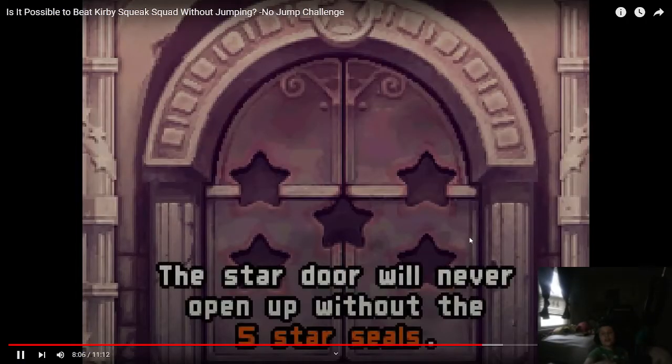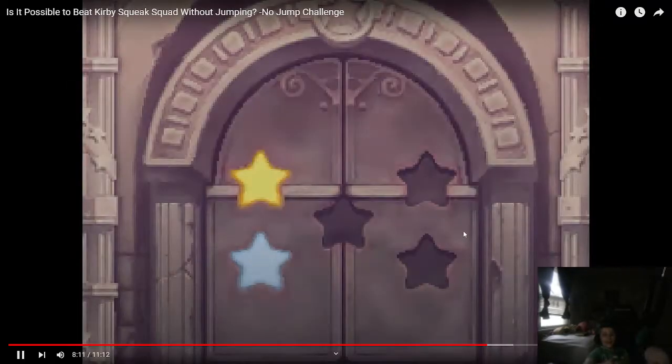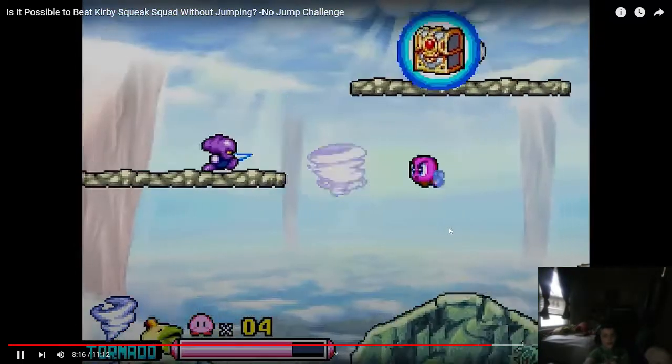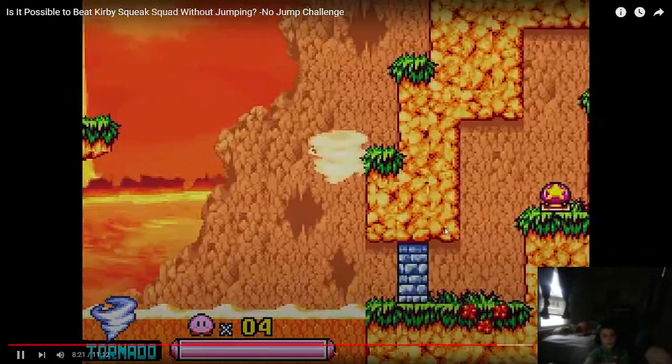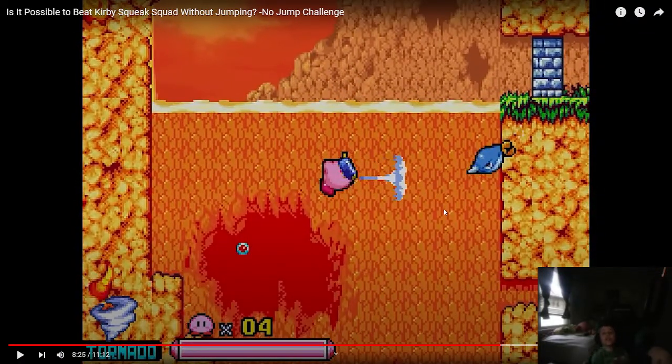After finishing level six, I discovered I was lacking three star seals required to advance. So I went back to the levels where they were and got the large chests. They were actually all quite easy to get, I just ignored them before like a complete fool. Now on to level seven and its annoying water level opening. Watching this video, it feels like SimiCraft just first played this game for this video - not that there's anything wrong with that, it's just a thing.